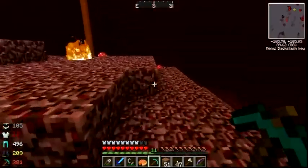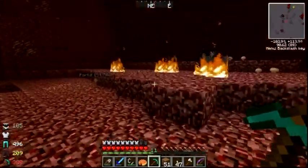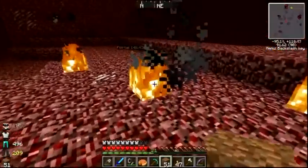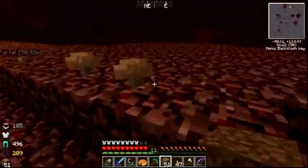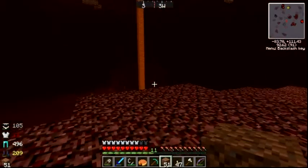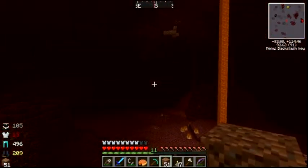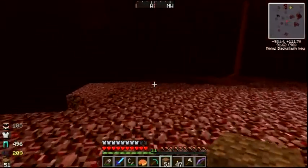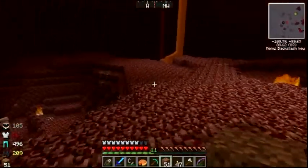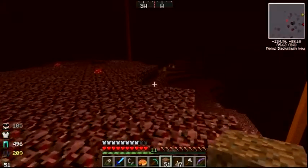Shrooms! I'd really like to find a fortress — of course I need fortress stuff. Let's just look all around the portal to make sure I don't go traipsing halfway across the nether when there's one right behind me. I don't like being out in the open like this. Oh, purple stuff and a leg — something I can't get.